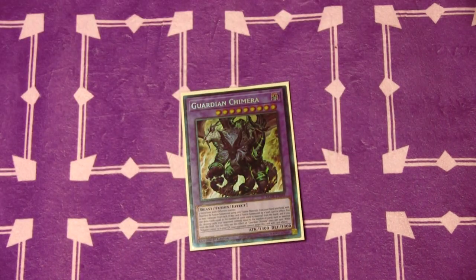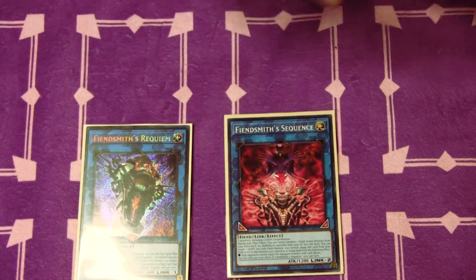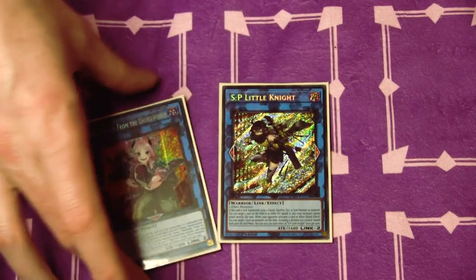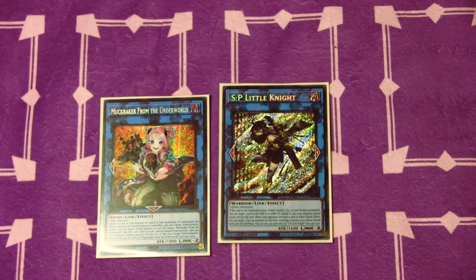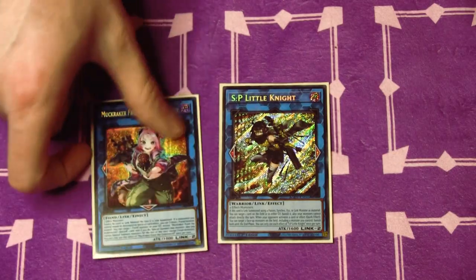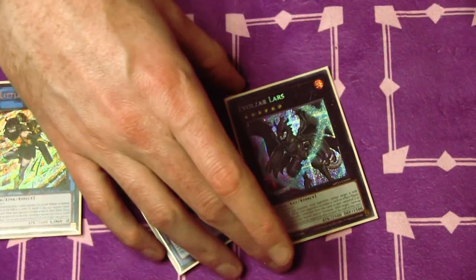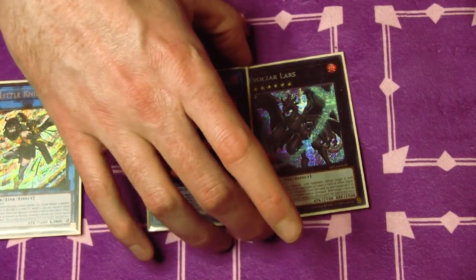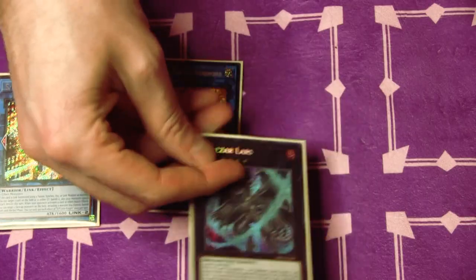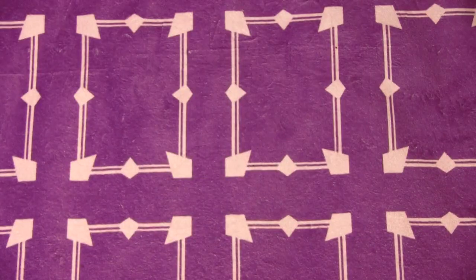The last fusion monster is Guardian Chimera. For the Fiendsmith package we're running the Requiem and the Sequence — you'll cycle through them a lot. We're also playing Muck Cracker and SP. Muck Cracker is a linchpin, though I'm thinking about cutting it and Evolzar Lars for Cross Sheep, since Cross Sheep is a Beast you can summon from the extra deck and I almost never go into Lars. The last card is Wave Hiking Caesar.